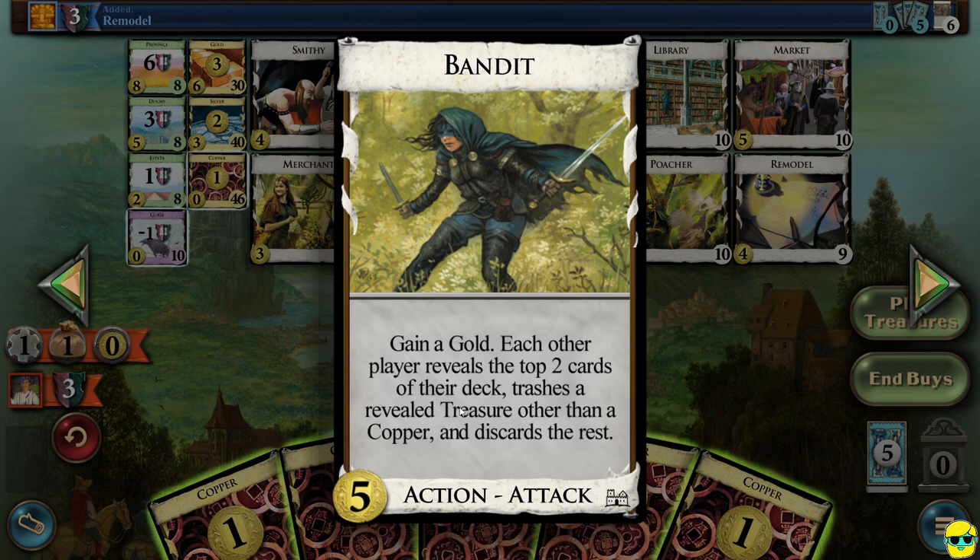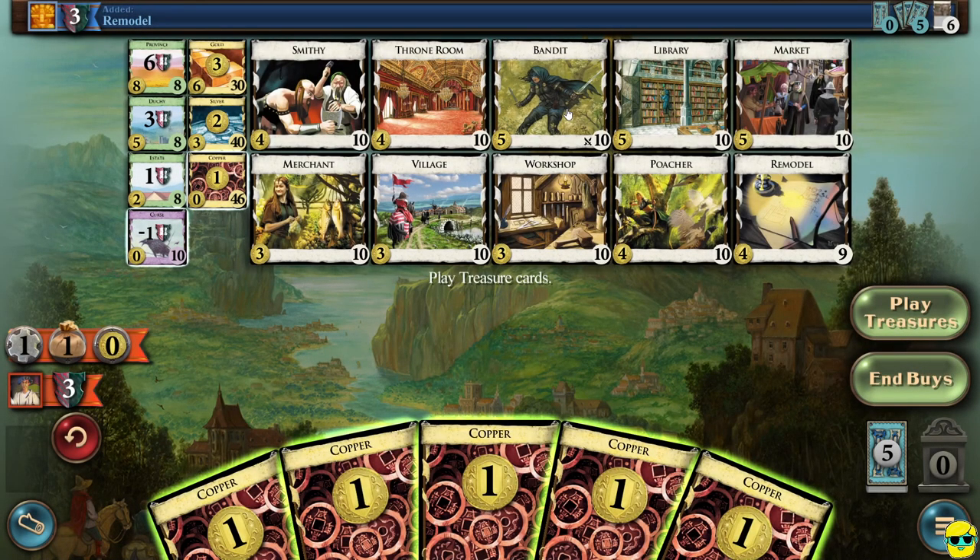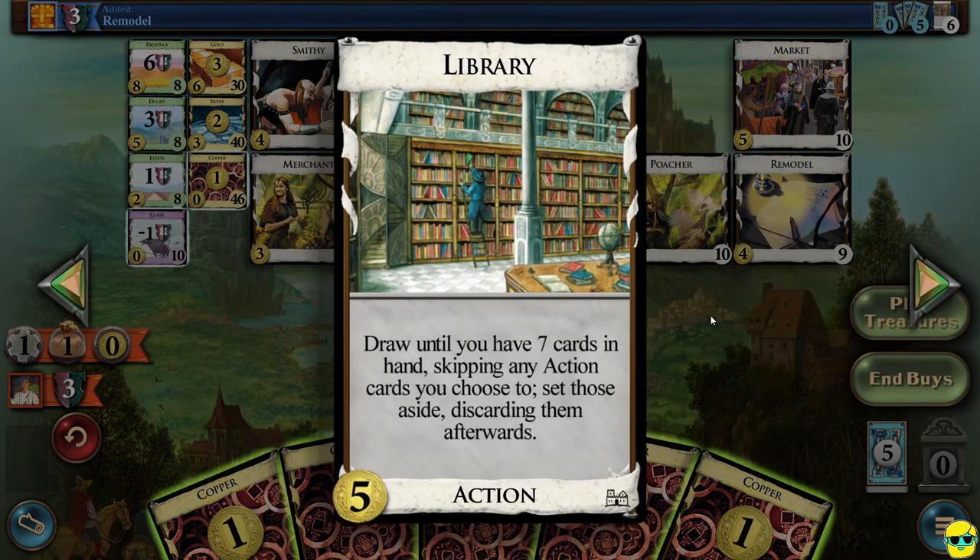You also have the potential to make them trash a silver or gold — that's not discard, that's like you have to get rid of it. And even if they did have copper, they would just discard that. So you're eliminating their money. It's so good. I'm going to buy this all day of the week. Now it is an attack, but there's no cards in this supply like the moat to even prevent an attack. The other option would be the library, which is a great card draw until you have seven cards. This allows you to fill up your hand and you can skip actions to try to filter through to get money. So this is very, very good.